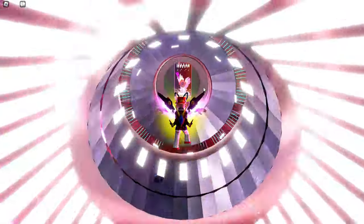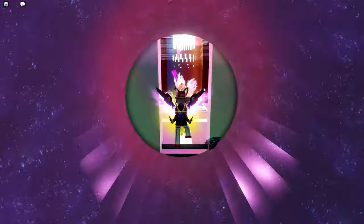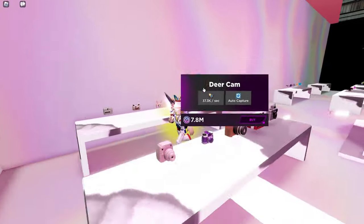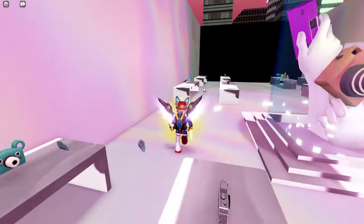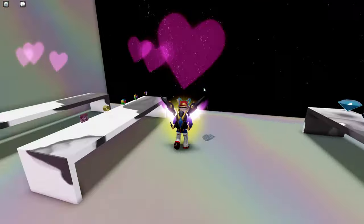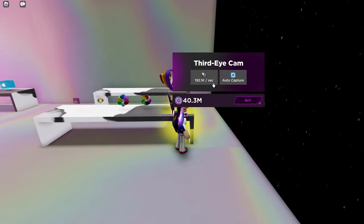The Click Shop is where you buy the different cameras in the game. Better cameras help you earn more money — you know how simulators go. There are all sorts of cameras at various prices, but what we want to do to get this item is purchase the most expensive camera, which is way at the back: the Third Eye Cam for 40.3 million.